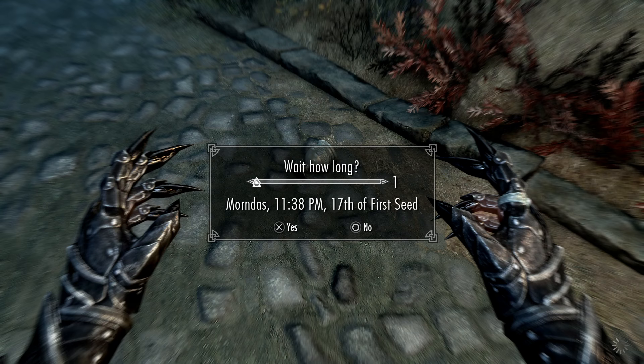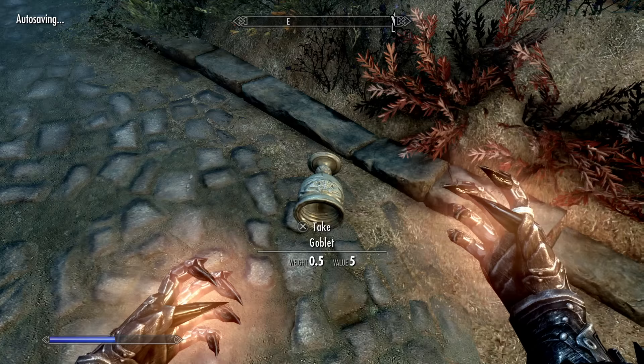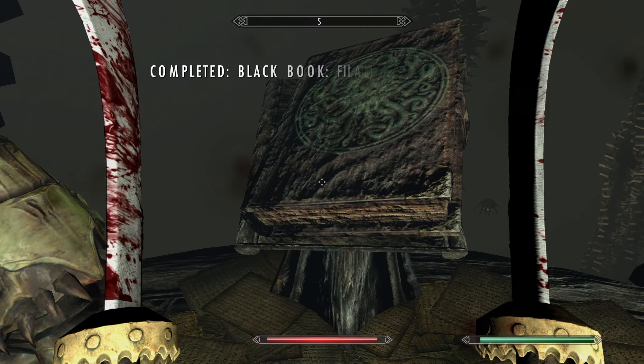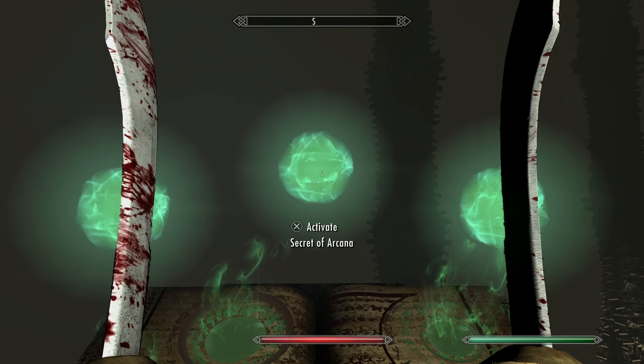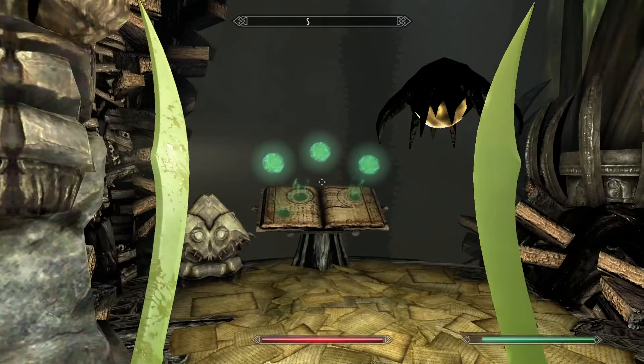With the second method, it's going to take about five seconds to get from your current level to 100. You are going to need a few items. You're going to need to start a quest called Unearthed, and that's going to give you the mission called Filament and Filigree. You'll need to go through the Unearthed quest line, where you have to pay gold for them to dig out a mine. Then you're going to come to where a black book is located. Once you open it, it gives you a choice of three things to learn — for this technique, you want the middle one, which is Secret of Arcana.